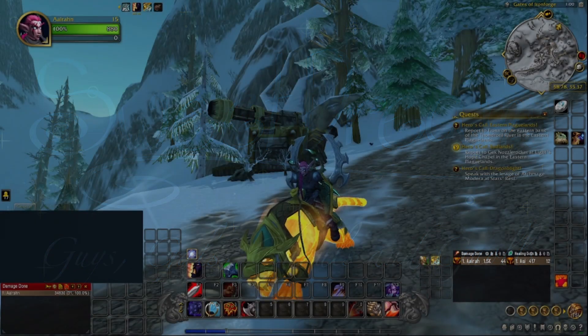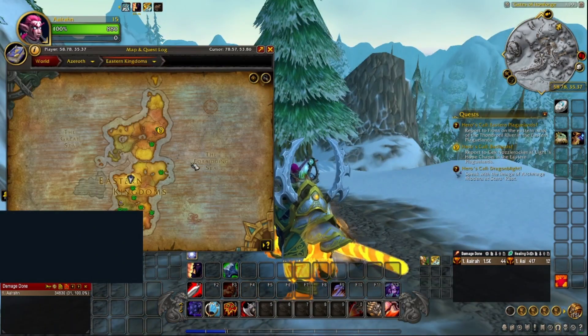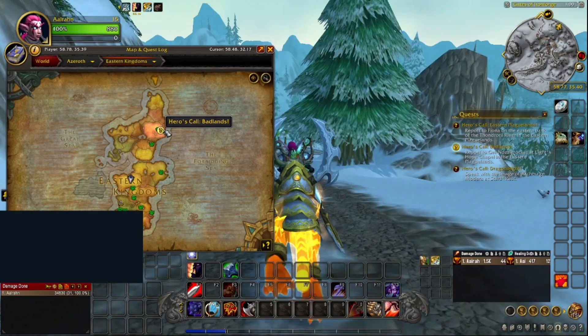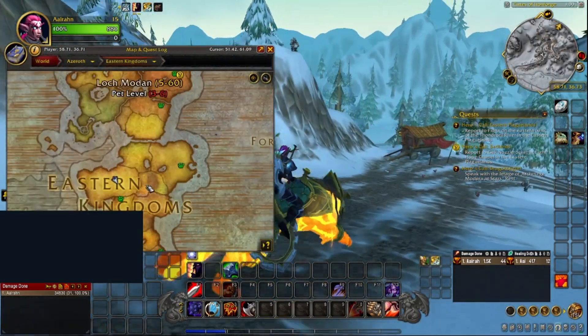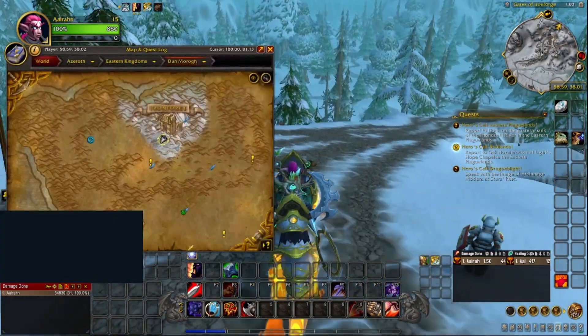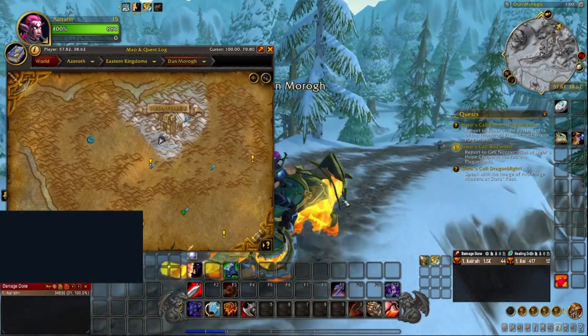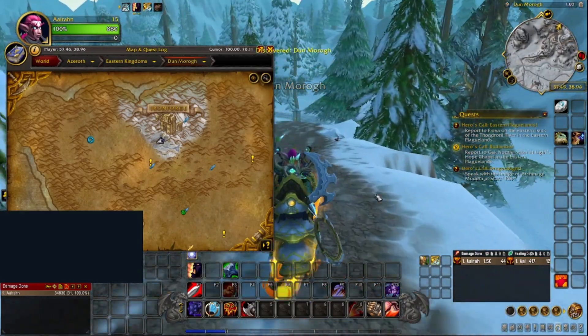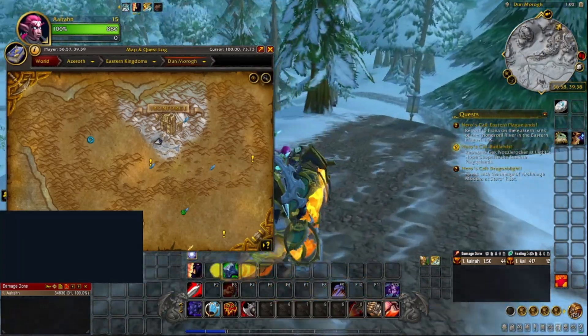Hey guys, welcome back. It's time to traverse what's called the Badlands, which means we have quite a walk ahead of us. We have to walk all the way through Dun Morogh. The Forge is where we just left, up there — it's out of the mountains.